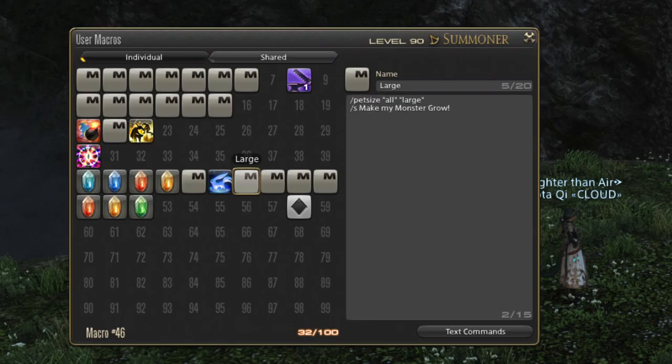However, the most useful feature is you can use "all" in place of the summon name. This will set all summons to a particular size. So you can make all the summons super big, or itty-bitty, or in between.